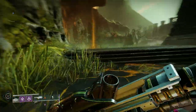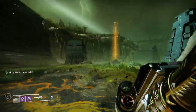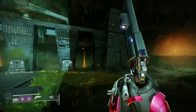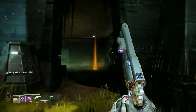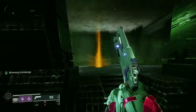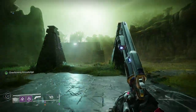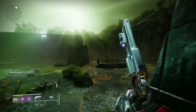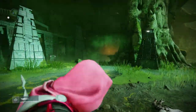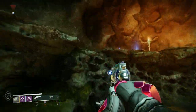There are nine crystals in each area - three sets of three. Once you get back to the ship it starts moving again. Then you get another wave of ads: the main one is a solar-shielded Scorn Chieftain, plus some Exploder Shanks and about 10 Scorn ads. The main point is to take out the solar-shielded chieftain and then kill the rest with normal weapons.